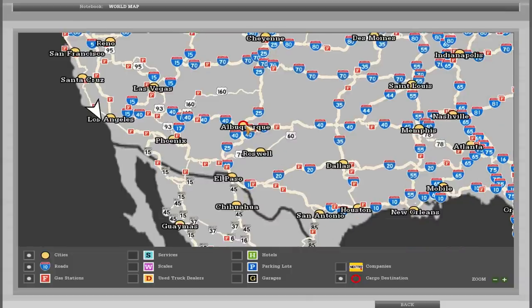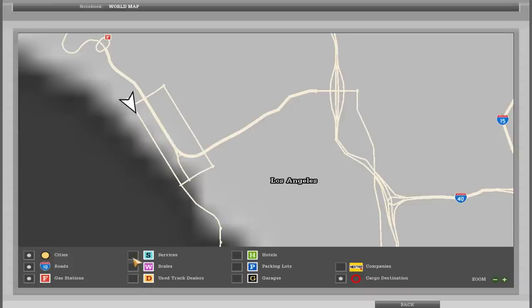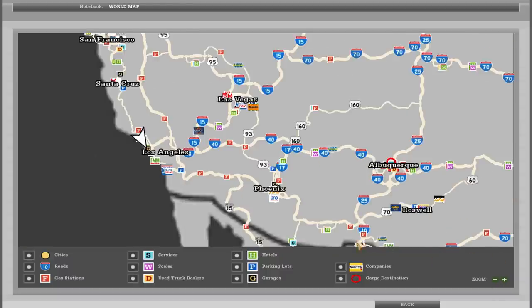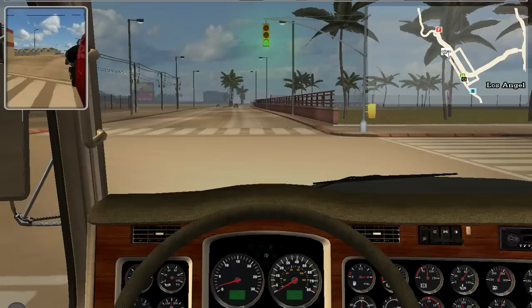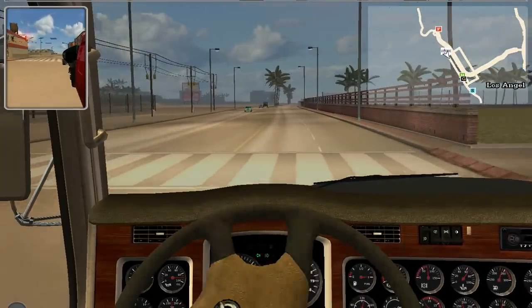Let's have a look at where we have to go - we have to get to Albuquerque here. I can't zoom. It's really old school, like ETS 1. I have to turn left and then right on the highway to get on Interstate 5. So let's get on Interstate 5. We have green, nobody is coming - dammit. Sorry.